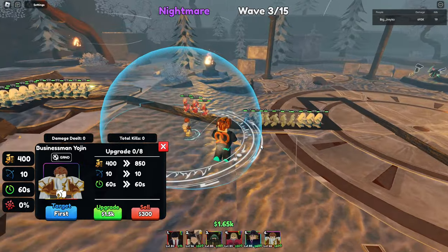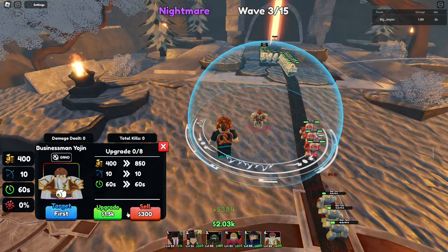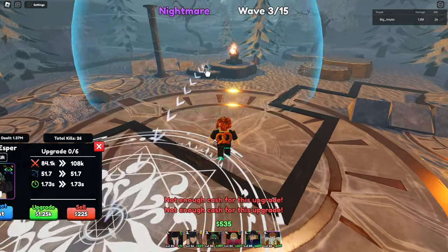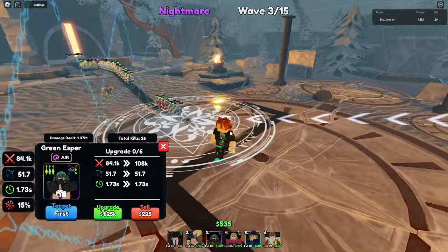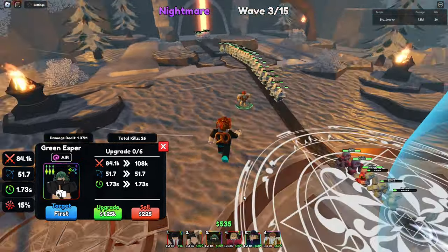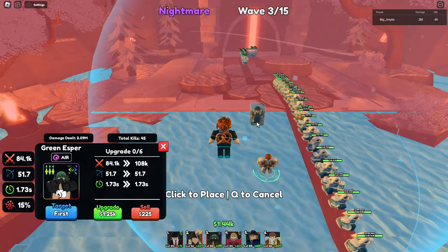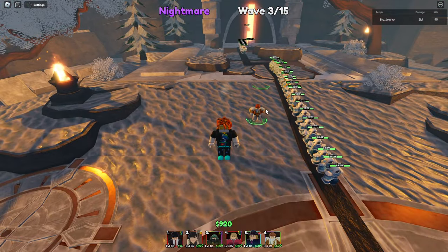We put down this dude and we're going to upgrade him. We have Tatsumaki over here, and we have Sanjin Wu — the secret — in our inventory. We might as well put him down just to show he's there.